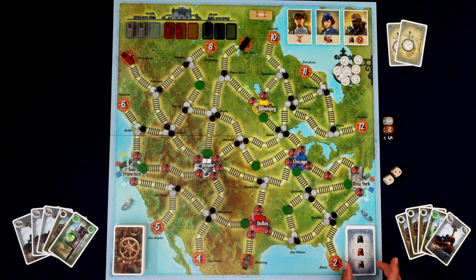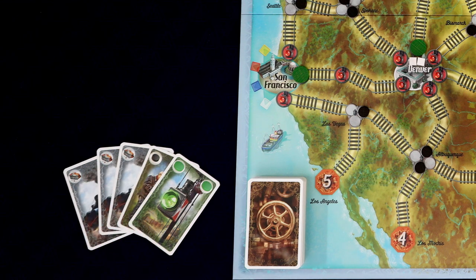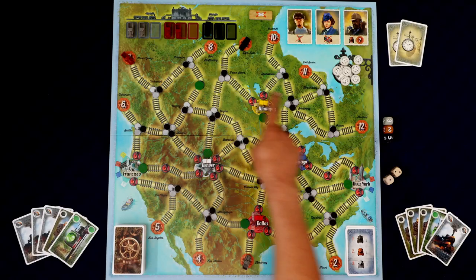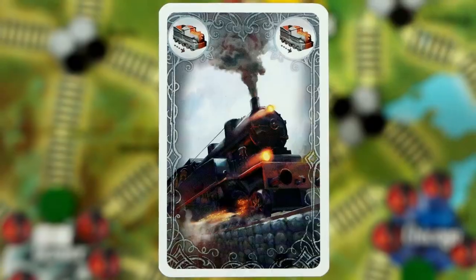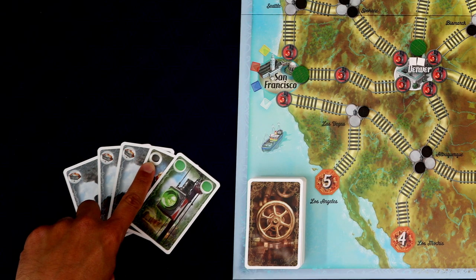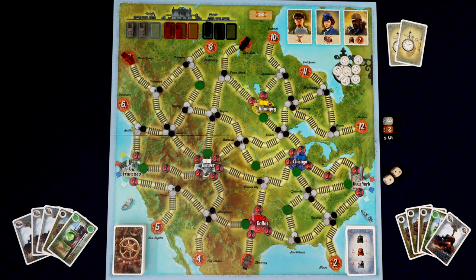Now we're going to do the same thing for brown — that's seven — and the gray train — three. Now the three different trains move at different speeds. The black train is the fast train, the brown train is the medium, and the gray is the slow train. Now that we've resolved the departure card we can now play as many cards from our hand as we want. There are really only three different types of cards in this entire deck.